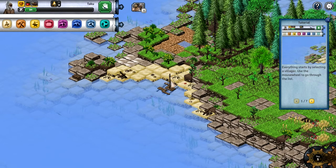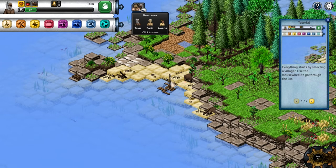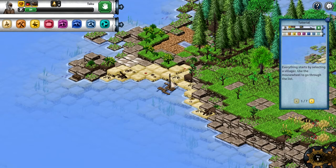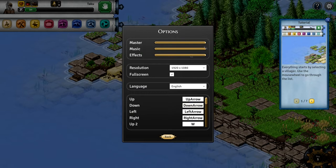We have three people: Tacos, Saik, and Avena. Let's check the options menu - we can turn the music down. Resolution, full screen is fine. Language: English. It looks like we can do WASD. Confirm is return, cancel is escape.